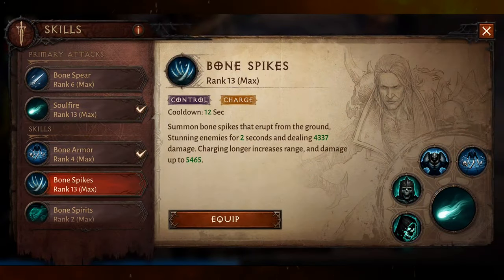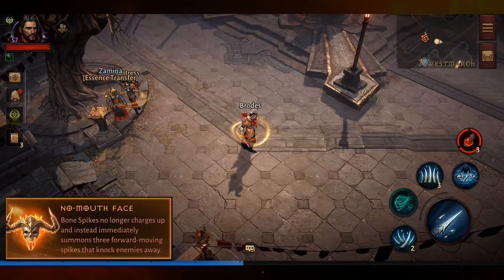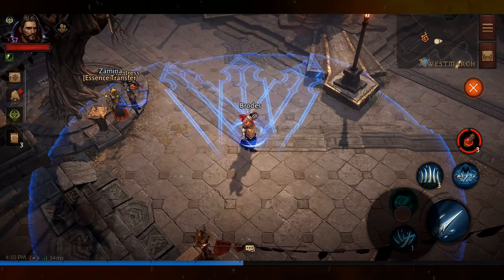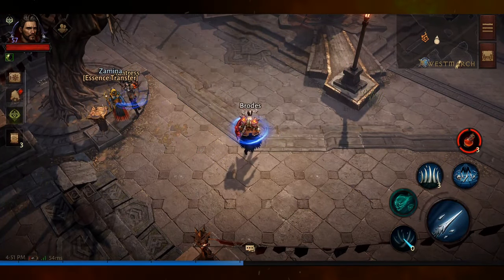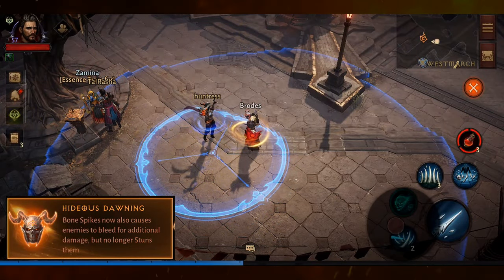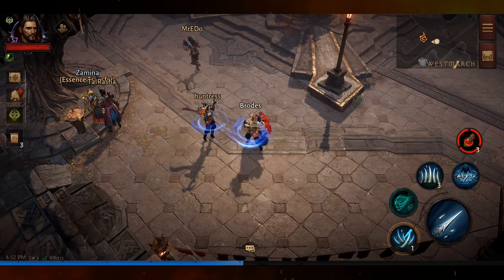Bone Spikes has three augments. Chasm Crosser increases the range by 20%. No Mouth Face removes the stun effect and charge-up time of Bone Spikes and instead sends forward three spikes at a time that cause knockback. Hideous Dawning causes spikes to come up from the ground and impale enemies, causing bleed damage but no stun.